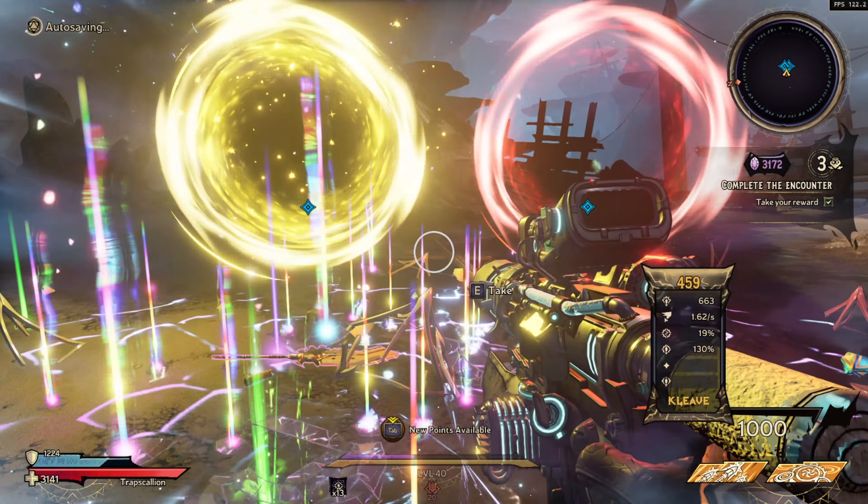In order to summon this boss you must first find the green symbol as shown on screen. This symbol is able to spawn on any chaos floor after you have cleared the encounter. So once you've cleared the encounter, look around for this green symbol. If you are unable to find it and you are sure it is not on that floor, just proceed to the next floor and repeat those steps again — clear the encounter and look around the room.